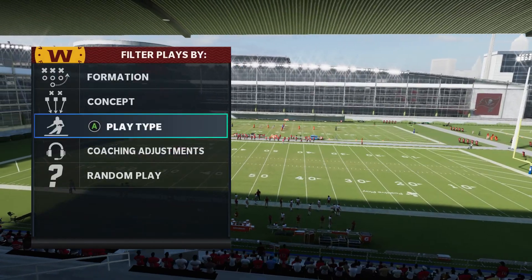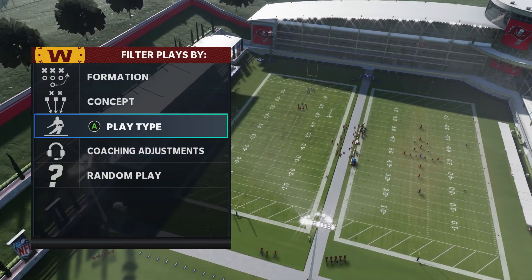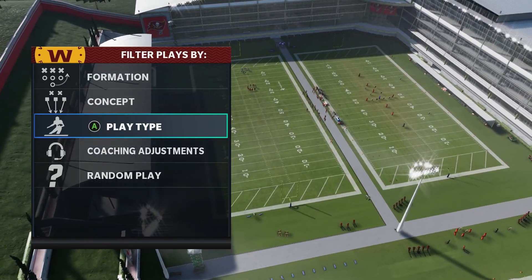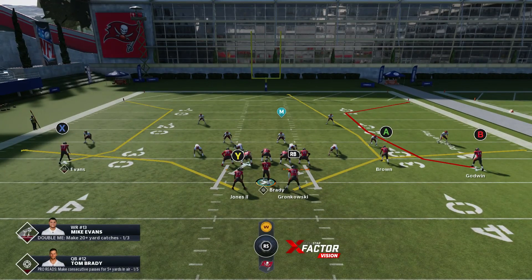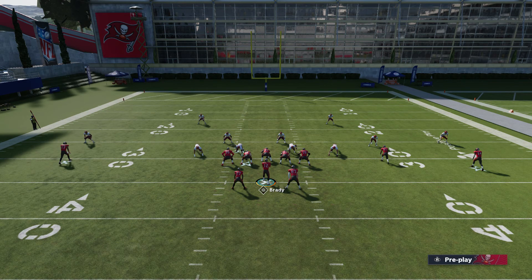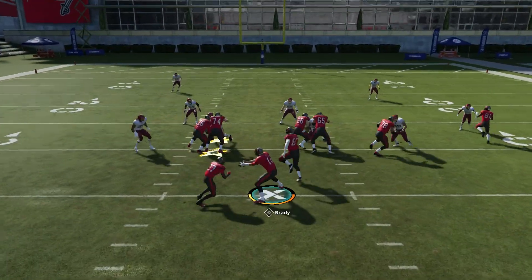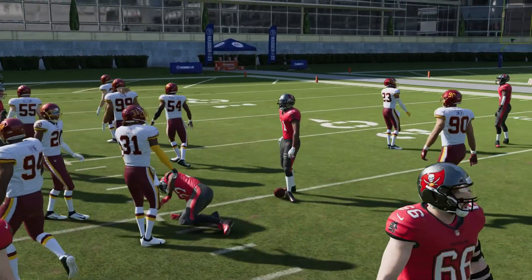What I'll do is set it to random defense — we'll do Cover Two, Cover Three, Cover Four — just to spice it up a little bit. So the first play I'm going to show you is HB Cross Buck. You can literally run it against any Cover Two, Cover Three, Cover Four — whatever you want, it doesn't matter. This gets you like two or three yards every single time.